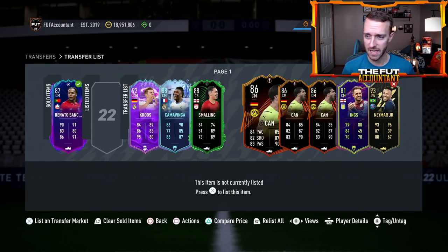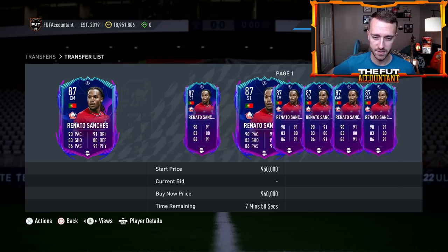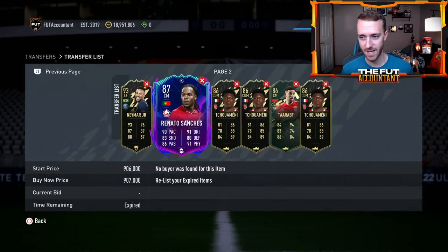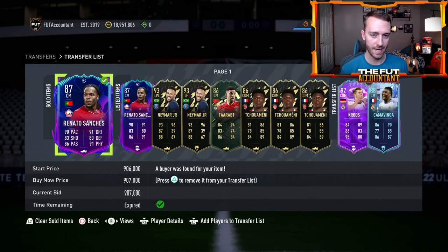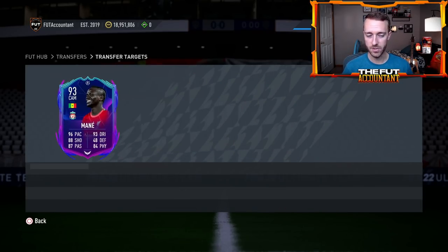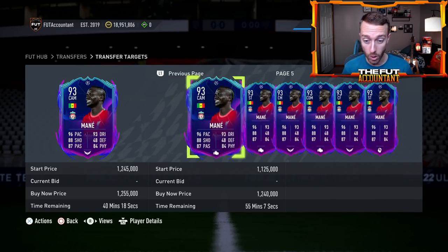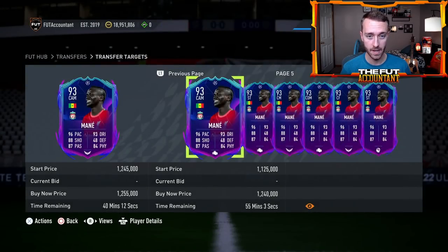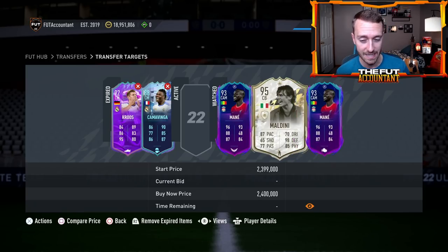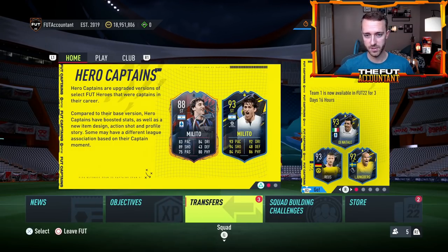As for my account and trading — you just saw me buy that Camavinga, but I also got two Neymars at 800,000 coins last night, which I thought was way too cheap. Here's the other Renato Sanchez at 869 still listed. If nobody else relists, I'm going to list this at 897 and maybe we'll get a sale this hour — that'd be a really nice flip. That Neymar card, as he's getting closer to going out of packs, if he peaks back up to like 870 or 880, I might take my coins there. I would just not be holding too many cards right now with all this SBC content out — make quick flips.